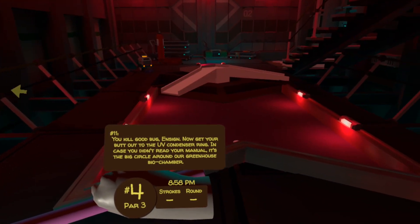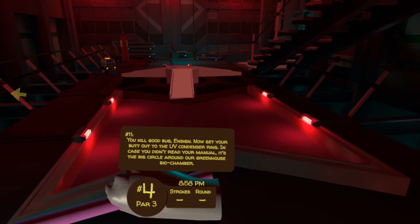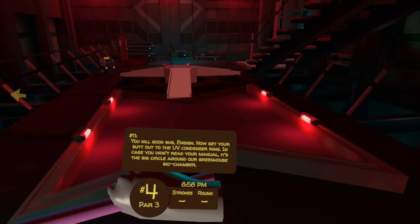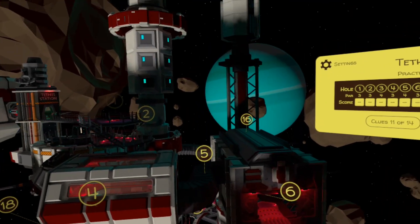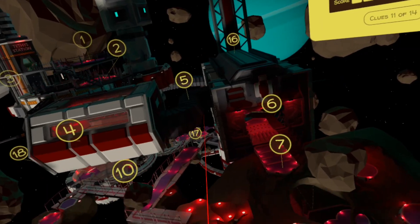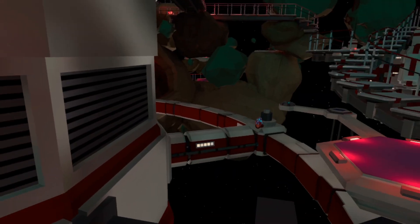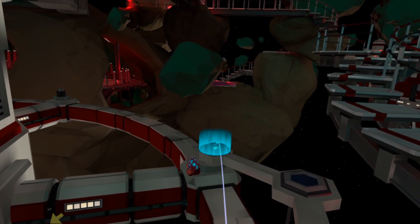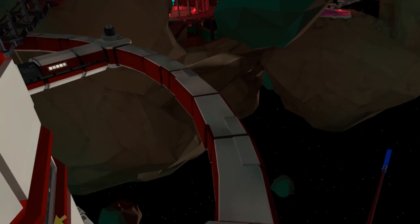You kill good bug, Ensign. Now get your butt out to the UV condenser ring — in case you didn't read your manual, it's the big circle around our greenhouse biochamber. So remember this biochamber for later. The easiest way to get to the ring on the outside is to look under here and teleport to hole number 17. Once you're there, turn around and teleport your way over to the outermost point, and there is the egg, just in line with the flag.